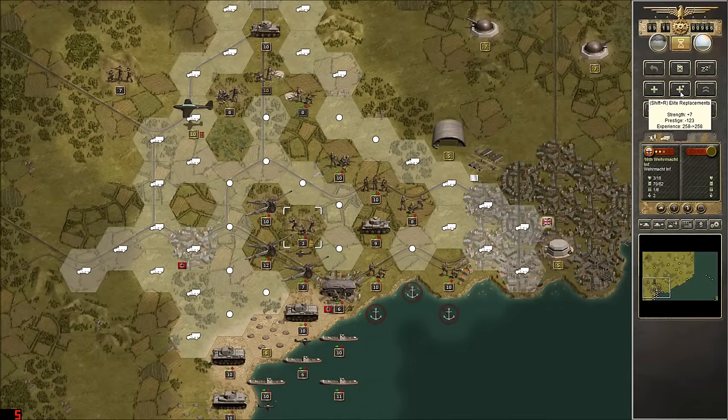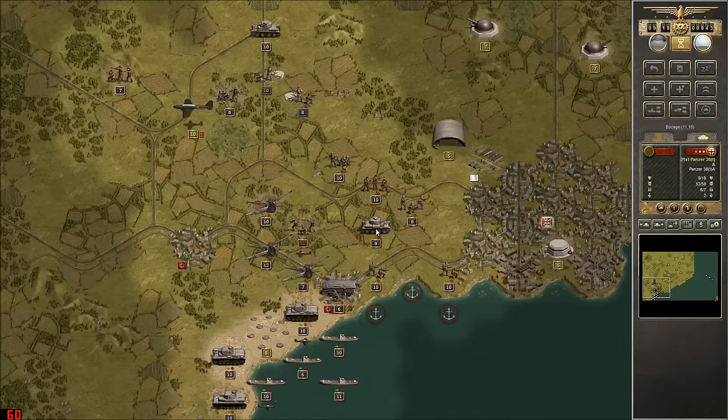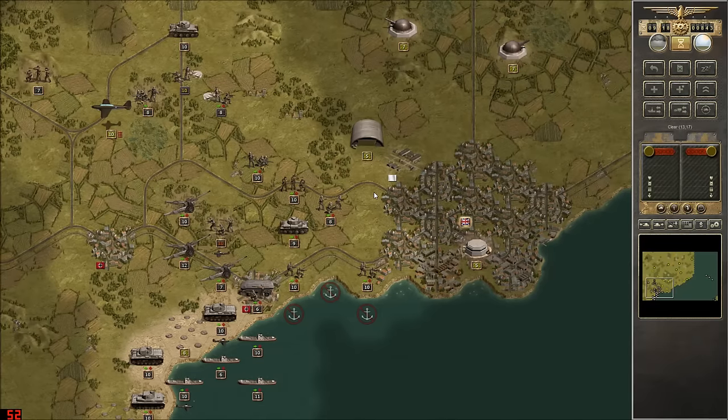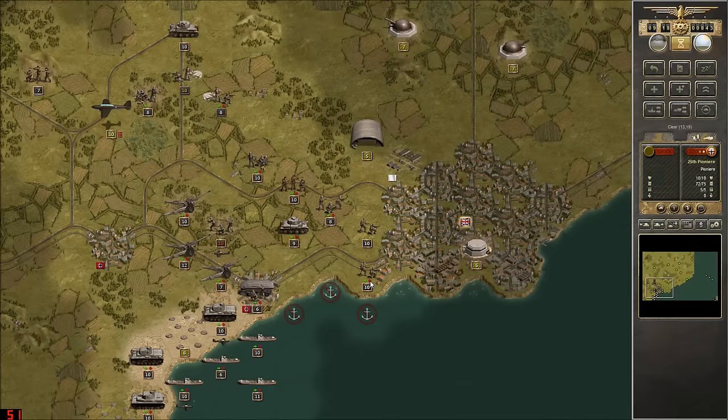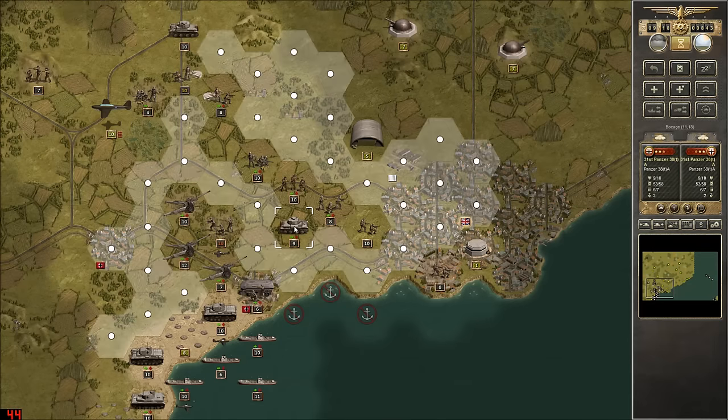We will give these guys some elite replacements, because they are, of course, my core units. And now I think we're ready to begin pushing into Folkstone itself. So let's get this pioneer unit up and over here, and let's attack that cement bunker - that's going to be a little bit of a problem, but it is what the pioneers are designed to do.